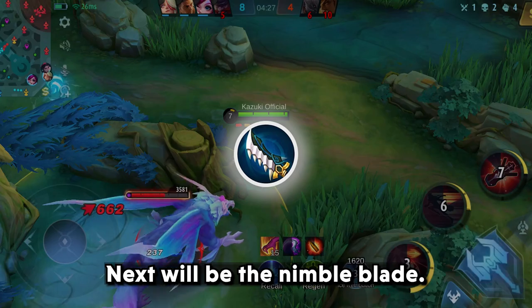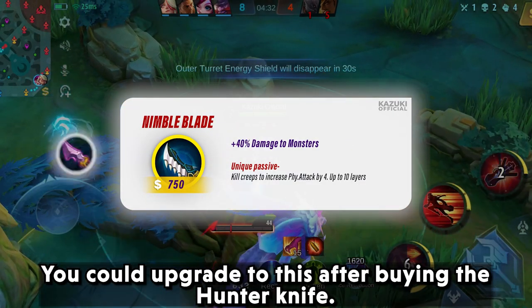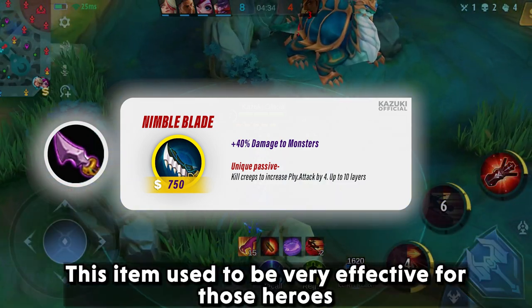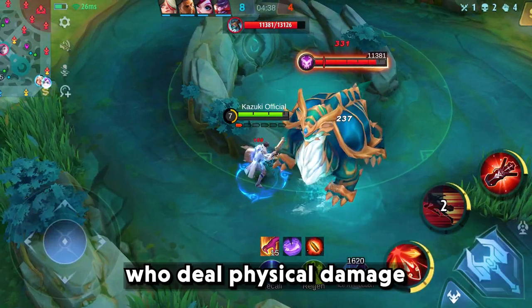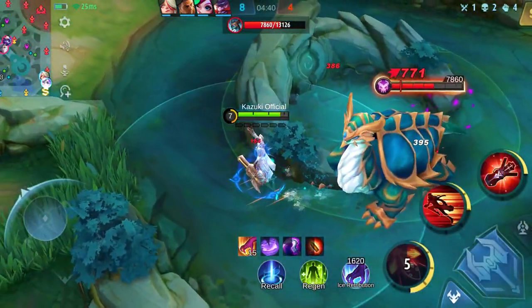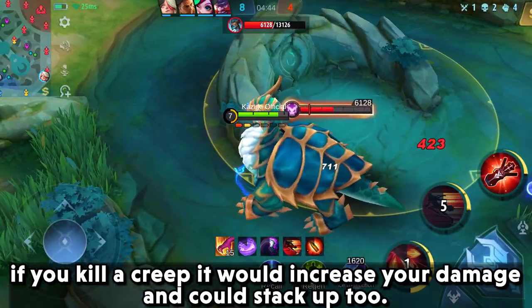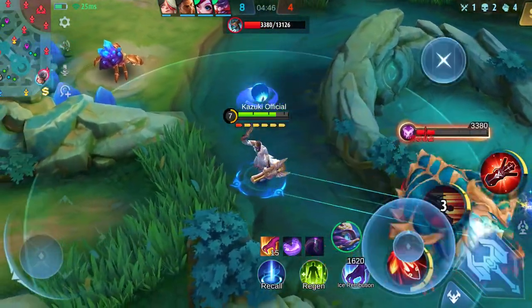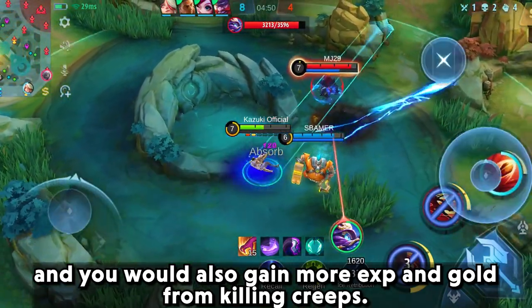Next will be the Nimble Blade. You could upgrade to this after buying the Hunter Knife. This item used to be very effective for heroes who deal physical damage. If you kill a creep, it would increase your damage and could stack up too. You would also gain more experience and gold from killing creeps.